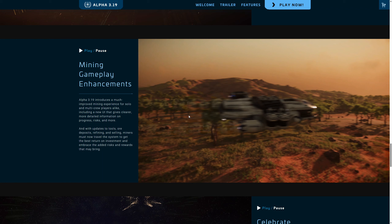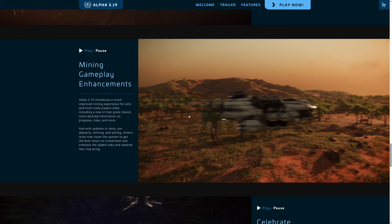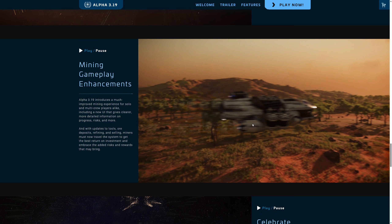3.19'daki en büyük değişiklik benim için: mining'e yeni bir sistem eklediler, sıfırdan değiştirdiler. Artık hangi laser head alırsan her şeyi kırabilirsin olmuyor eskisi gibi. Quant Union'ı kırmak için hangi laser head lazım gibi sorular artık gereksiz, çünkü daha çok senin oynama stiline bağlı laser head alman gerekiyor. Çok güzel oldu, dengeler değişti.